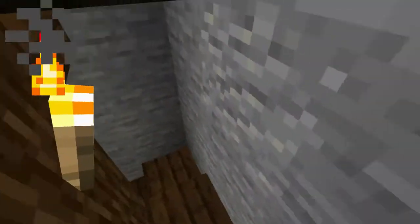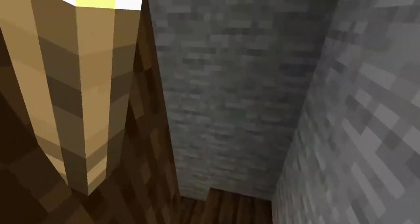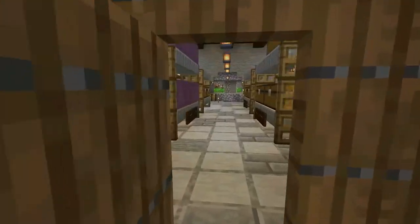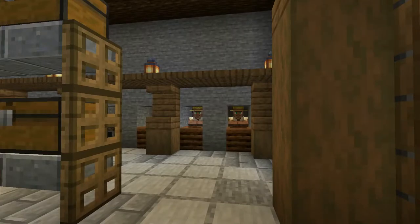If you go down from the spiral staircase, you go down to the basement of the church. It isn't massively visual in nature — it's more practical. This is where I do all the villager trading on the server. It's very useful though — this is where I get my food, mostly.